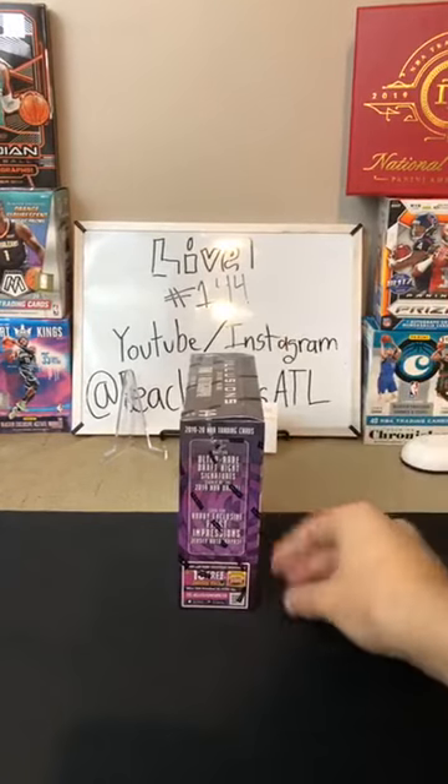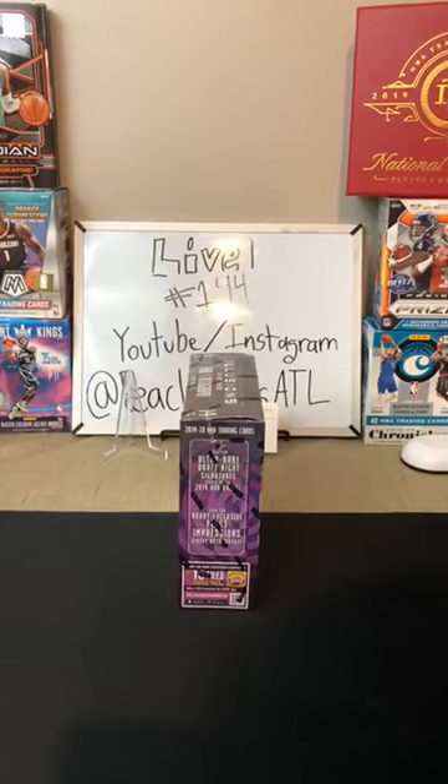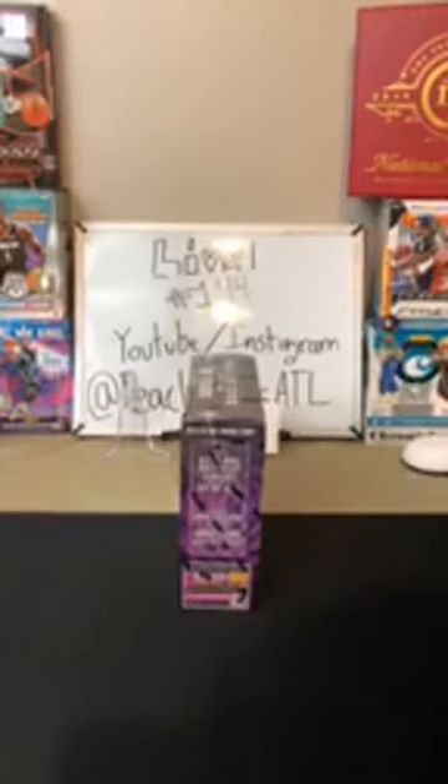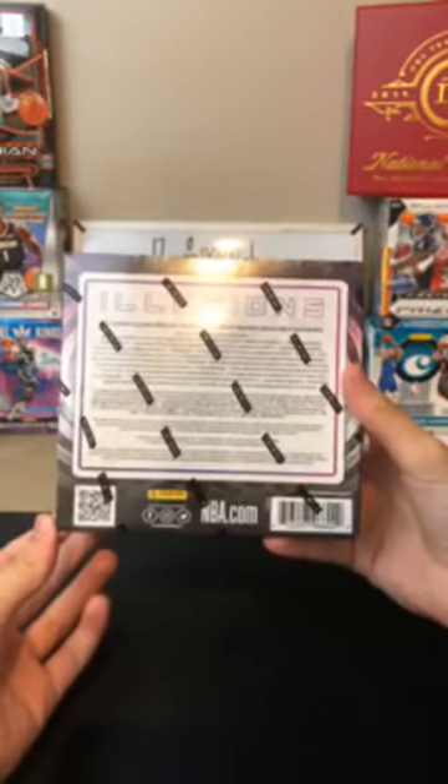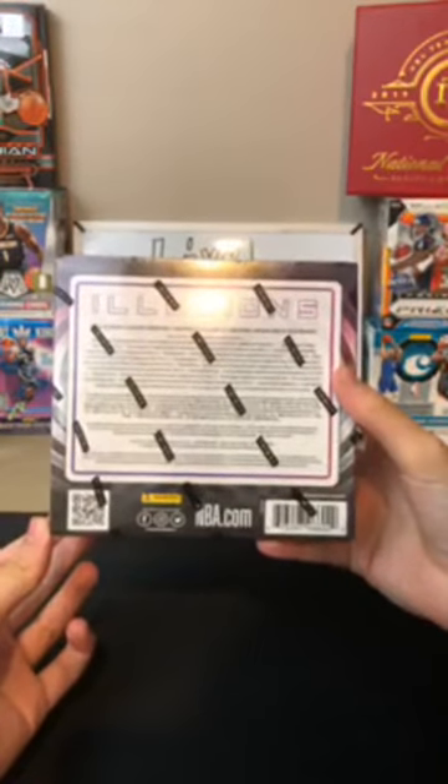We are looking for those ultra-rare draft night signatures signed at the 2019 NBA draft, which are numbered to 32, along with those hobby-exclusive first impression jersey autographs. Illusions does have a small set with 200 cards — 150 base and 50 base rookies.